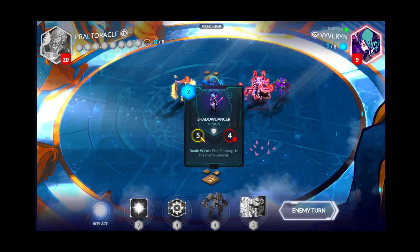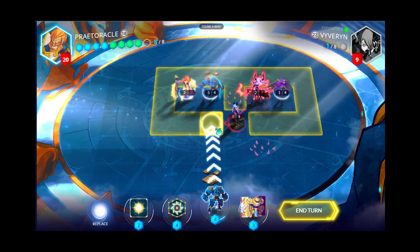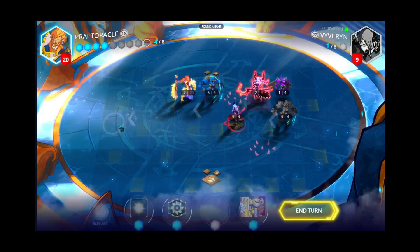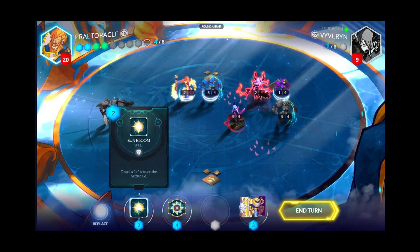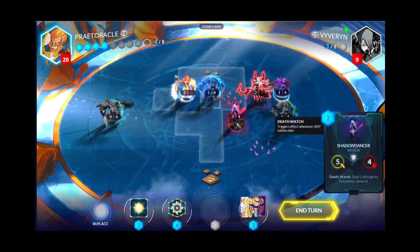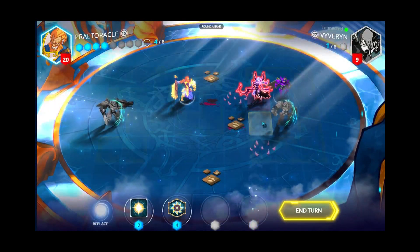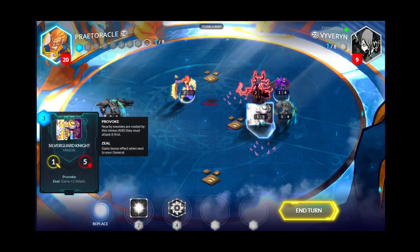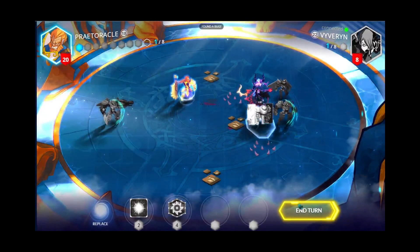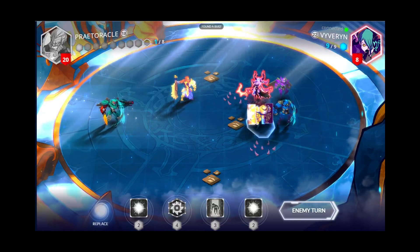Another Shadow Dancer. Alright, we've got 8 mana — we've got enough to put out Mechazor. That will give us Mechazor. There we go. So we've got him on the board now. Like I said, you can just put him wherever you want. I'm going to provoke her to keep her from getting away. Next turn we'll actually be able to use Mechazor.